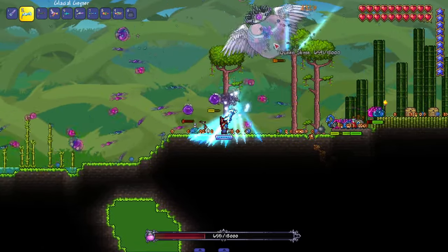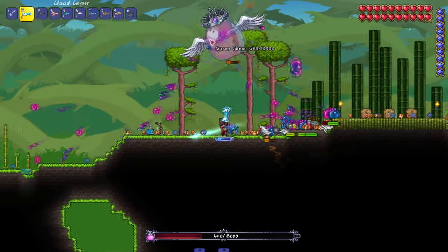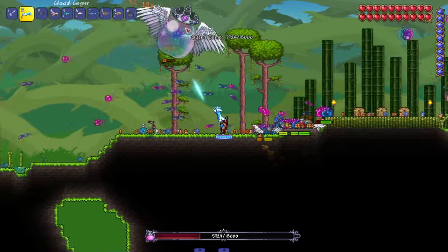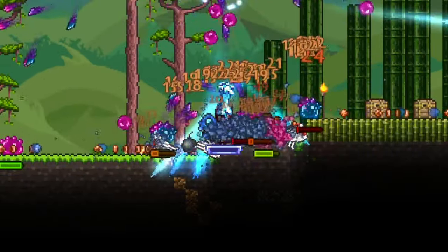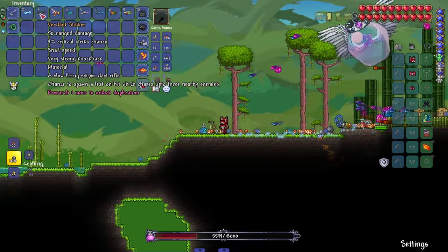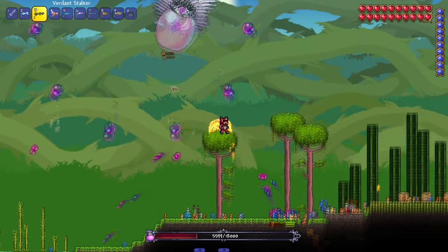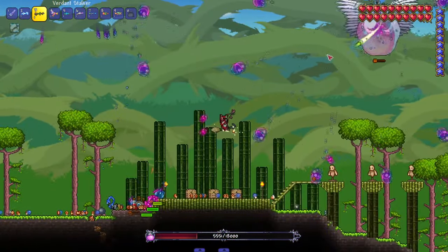The Glacial Geyser in action — the longer you use it, the wilder it gets, and as you can see it just killed a bunch of them with that attack. We have the Verdant Stalker — a slow-firing sniper rifle with a chance to spawn a leaf on hit that chases three nearby enemies. It's the more slow-and-steady weapon.